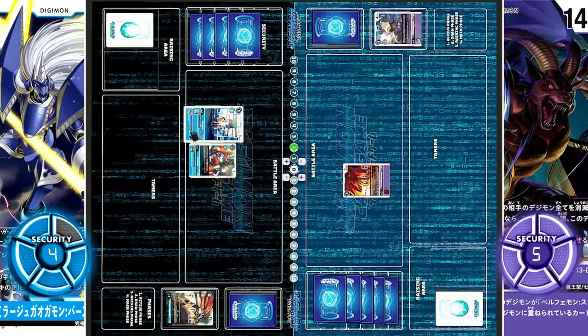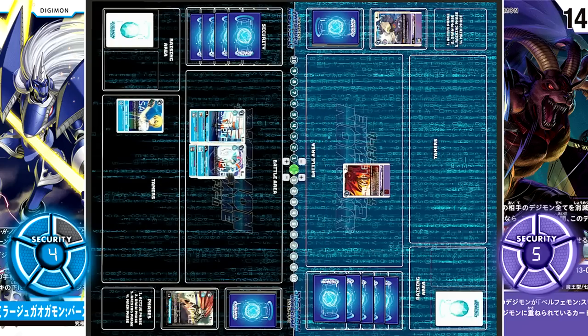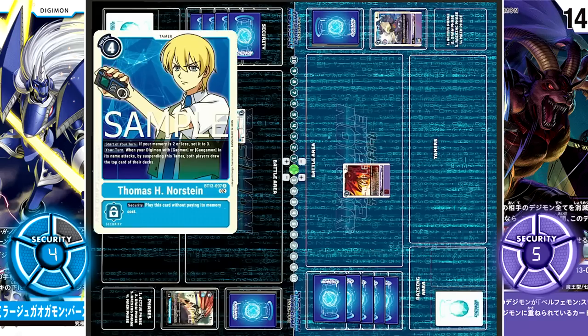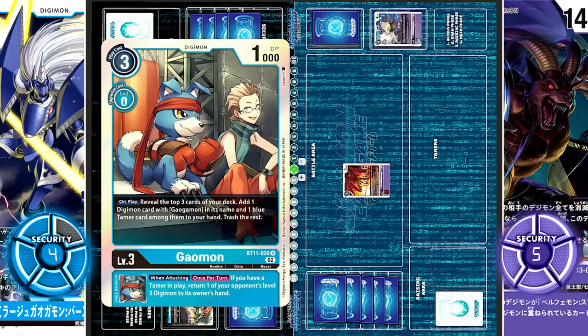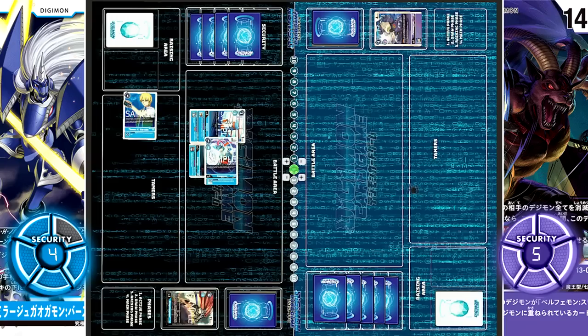Gaomon moves out. For 2 cost, the lower Gaomon evolves into Gaogamon. On evolve, if you don't have a Thoma in play, you may play one from your hand. Gaogamon goes for security on 5k DP. With Thoma's your-turn effect — when a Digimon with Gaomon or Gaogamon in its name attacks, by suspending this tamer, both players draw the top card of their Dex — making it more difficult for Belphamon to achieve their win condition. Then with BT11 Gaomon's inheritable on attack, if you have a tamer in play, one opposing level 3 Digimon is bounced to its owner's hand.